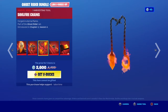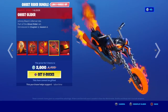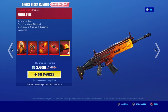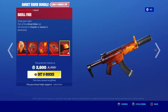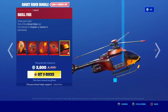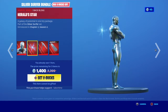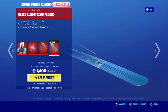The Soul Fire Chains pickaxes. The Ghost Glider — this is a sick glider, I love the motorcycle. The Skull Fire wrap, which is animated. I don't like the back bling at all. And we also have the Silver Surfer pickaxe and the Silver Surfer surfboard glider.